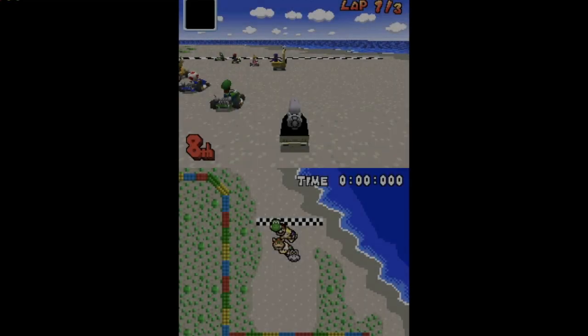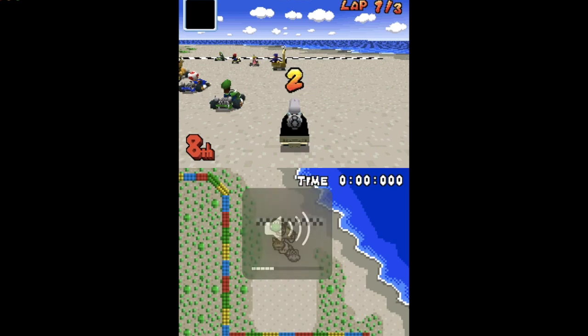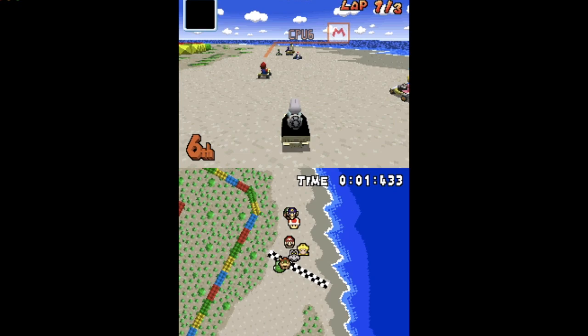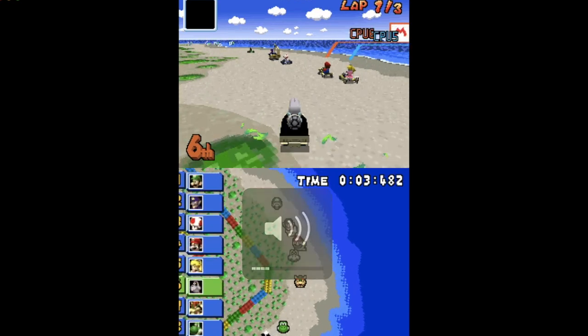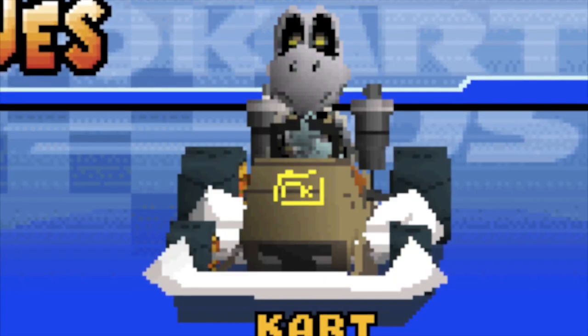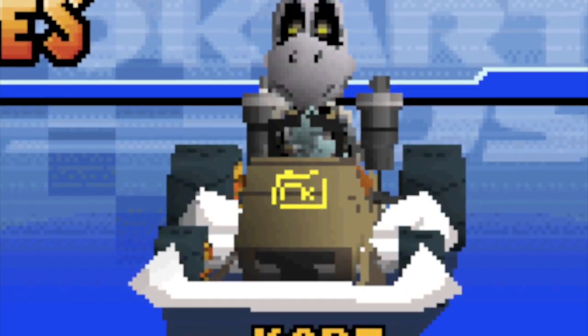Number 4 is Koopa Beach 2. It's basically Koopa Beach 1 but with more to it — for a start it's bigger, and there's a fun part where you have to dodge Cheep Cheeps. There's also more on the road. I chose the DS version because the Game Boy Advance version isn't as good and I haven't unlocked the Special Cup yet. Also, do you like the logo on my car? It's basically just a cat. If you like it, like this video.